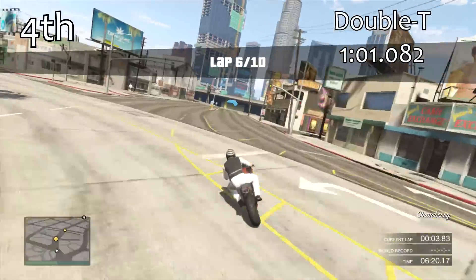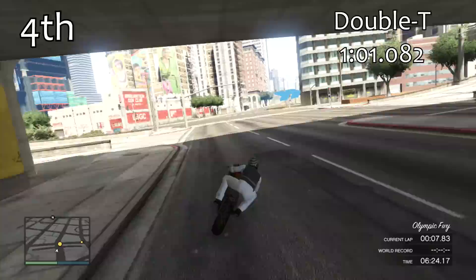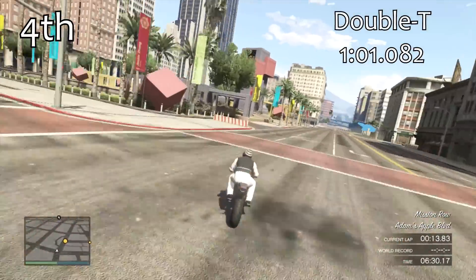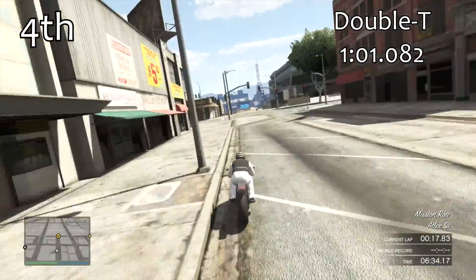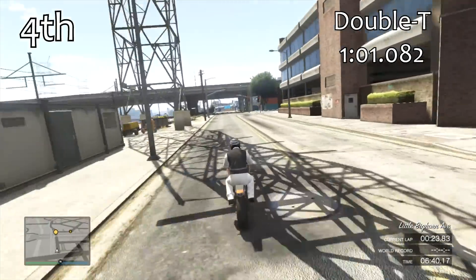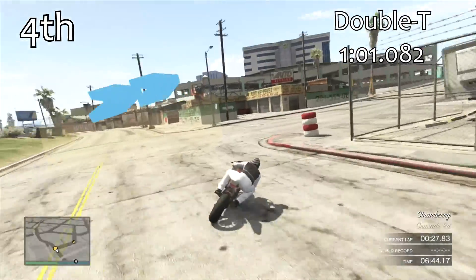In 4th place we have the Double T with a 1:01.0 — lap times we haven't seen before, already a good second quicker than the best car in the game. The Double T is very well balanced, very quick in a straight line with the front wheel up, and very nice around the corners. It doesn't have any real flaws, just lacks a bit of overall power and acceleration to reach the very top spots.